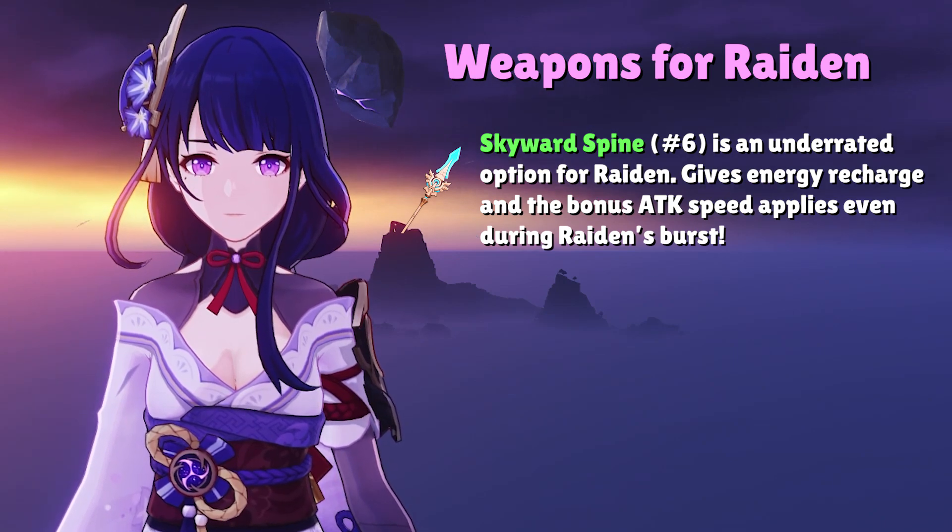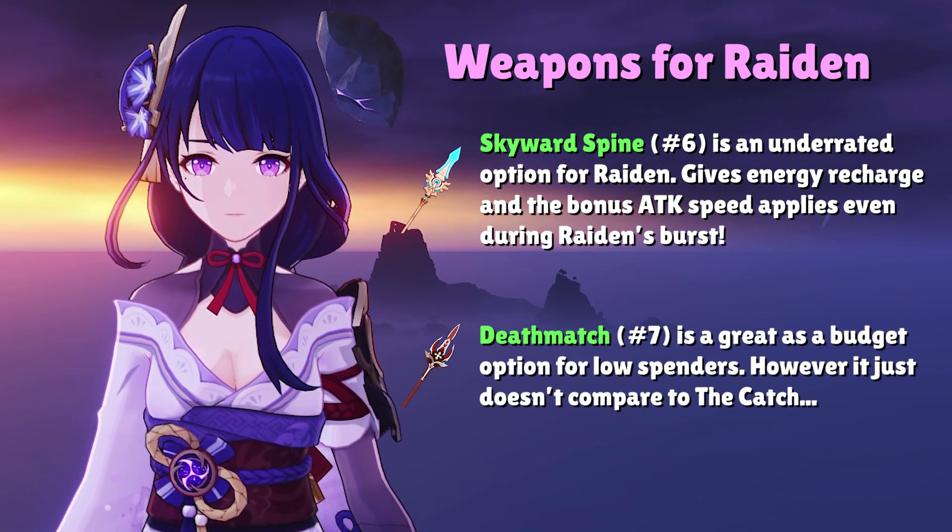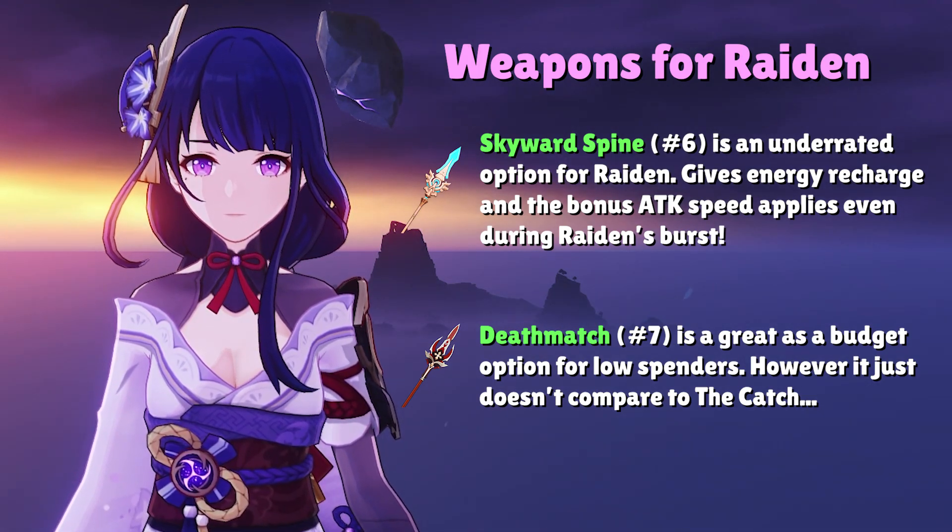Skyward Spine is a 5-star polearm that is actually very underrated on Raiden because the attack speed buff applies to her when she's in her elemental burst. This attack speed can make combos easier to pull off and makes her overall gameplay much smoother. Finally, the Deathmatch is a battle pass option that is pretty decent on Raiden, but since The Catch exists, I don't really recommend it over The Catch. If another character like Xiangling is already using The Catch, then the Deathmatch is a decent budget option at only $10 with the battle pass.